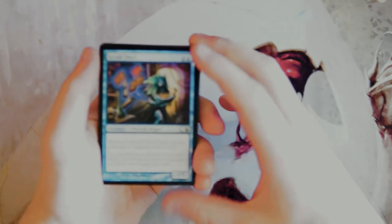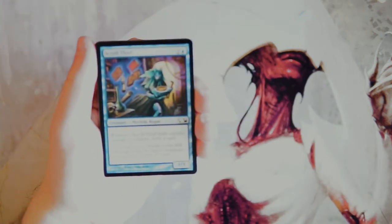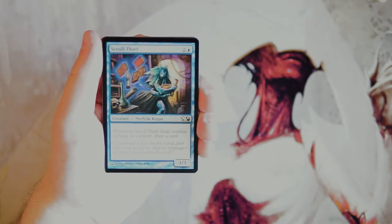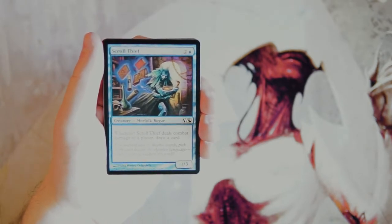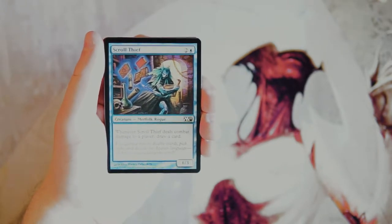We kick it off with Scroll Thief — a 1/3 for two and a blue. Whenever it deals combat damage to a player, you draw a card. Pretty straightforward card, and I do actually like it quite a lot. It's a little tough to get in damage with a 1/3, so it's not really the best thing in the world, especially since it doesn't have any built-in evasion. But occasionally it's a good pickup, because even if it just draws one card, it replaces itself.